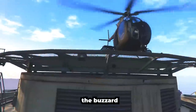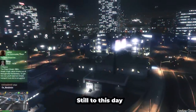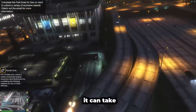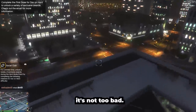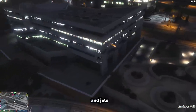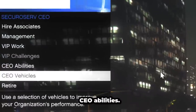Number 5, the Buzzard. The Buzzard's been around since the early beginnings, and I can't lie, still to this day, one of the best handling helicopters in GTA Online. Not only that, it can take a beating. You can slam that on the ground and it doesn't even start smoking — depends how hard, of course. You can hold up to 4 players with it. The minigun's actually really efficient against aircrafts and jets, and the best part is that you can instantly spawn a Buzzard through your CEO abilities.